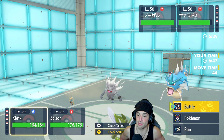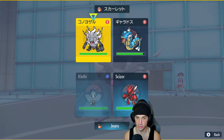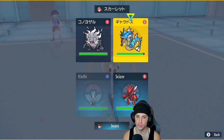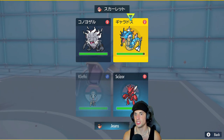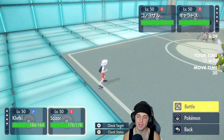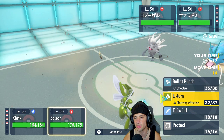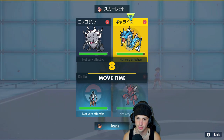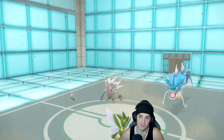Who do I paralyze first? I might just U-turn out here — Annihilape could be annoying with Rage Fist, Gyarados is sitting here with Water moves. I have Chien-Pao and Flutter Mane in the back. I want the Annihilape but it's such a problem — I can't tailwind, but we already have speed so I'm just gonna U-turn and pivot. That's gonna probably go last with Scizor. I U-turn and do some damage on Gyarados. The Thunder Wave comes out here, paralyzing the Annihilape!